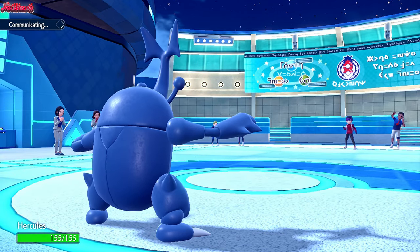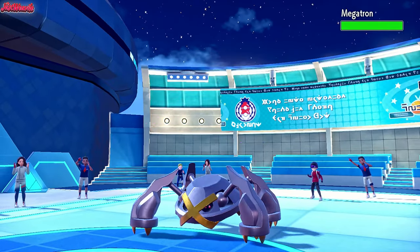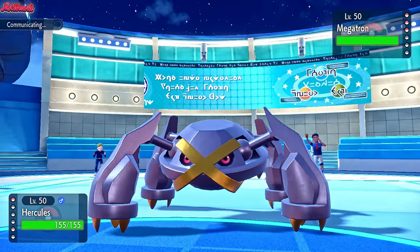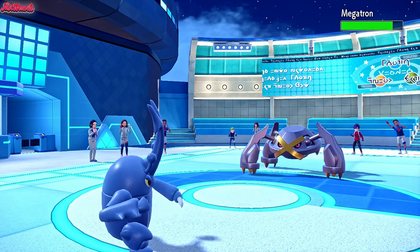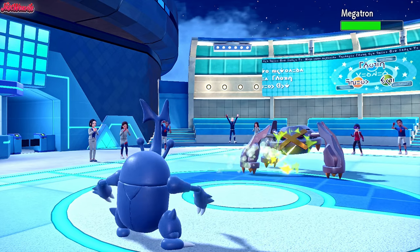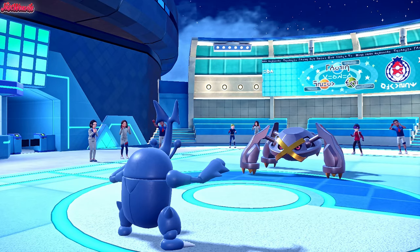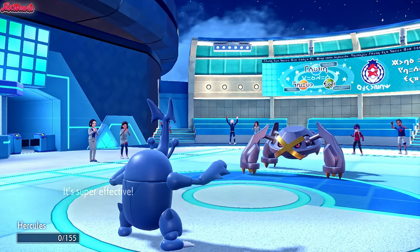Metagross comes in. I think we're better off going for a Pin Missile here - if we hit all five times it does more damage than Close Combat would. They go for Psychic Fangs, which is going to KO the Heracross unfortunately. But I'm pretty confident we can win this still with the power of Kingdra.